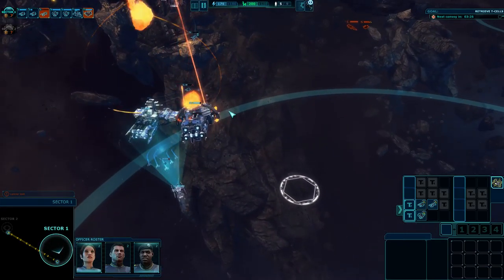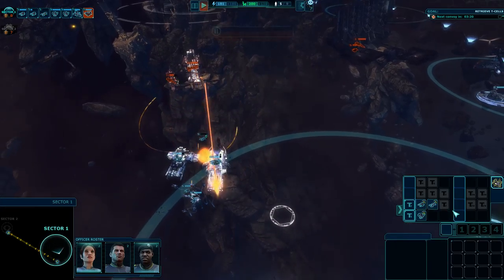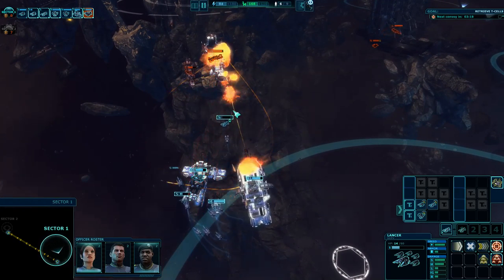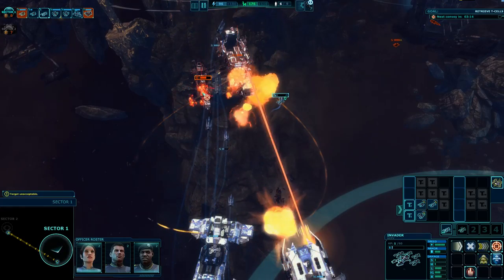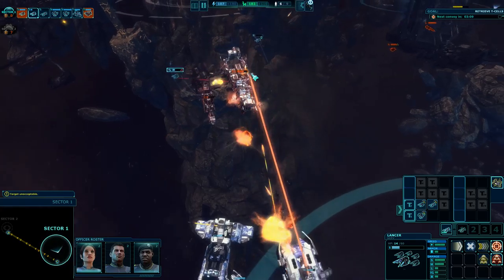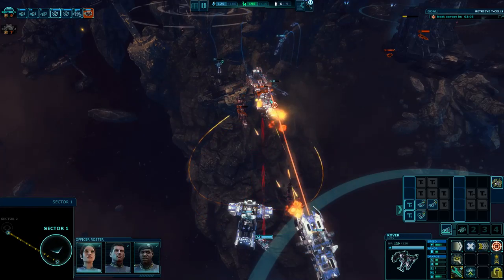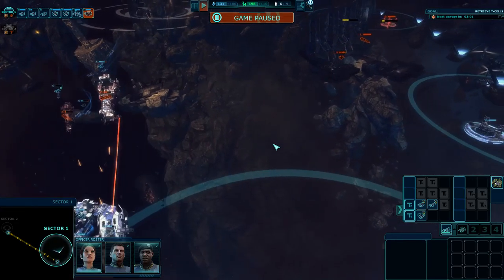They're sending in the big guns now. Let me build more Invaders and focus fire on that big ship. Come on guys — just need to focus fire on the large ship, because my extra large ships should be okay defending against this extra large ship over here. The Invader does extra damage versus extra large, but mostly does extra damage against bases.